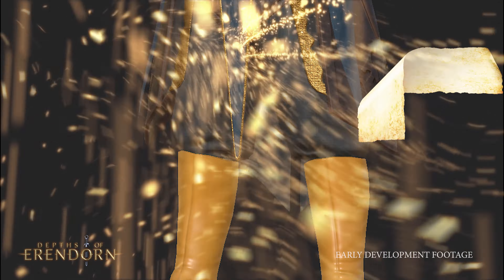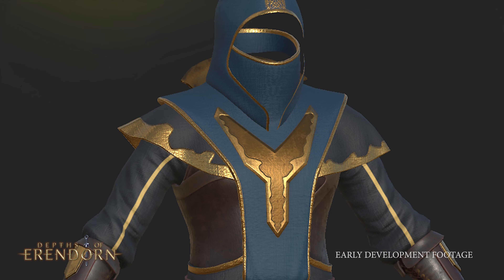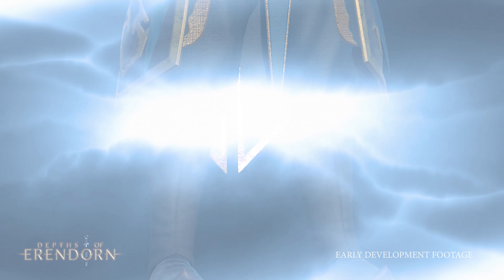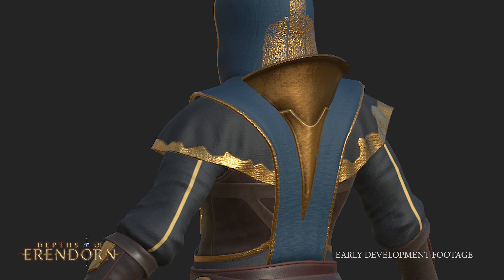In the past month, the Depths of Erendon 3D modelling team has poured their dedication into texturing an agile set of armour, masterfully blending gold and blue tones to create a visually striking and captivating appearance. Their efforts extended to exploring alternate colour variations, introducing saturated blues and deeper brown for the leather components.